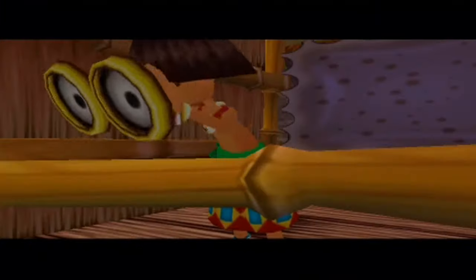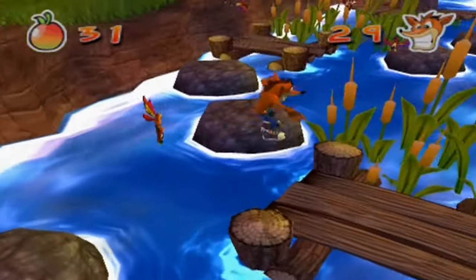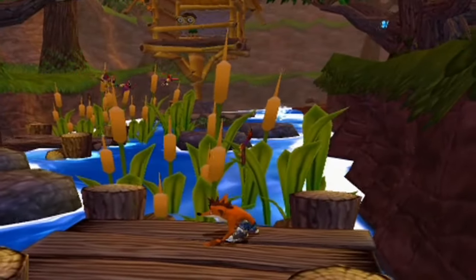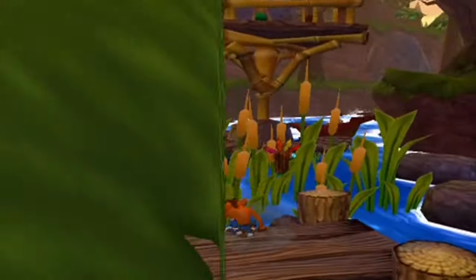Now as you can see here, you've got to avoid these tribesmen from spotting you. It's kind of like Metal Gear Solid, Crash Bandicoot style. Except you're not taking them out - you're just leaving them. You're not actually killing them, you're knocking them unconscious.